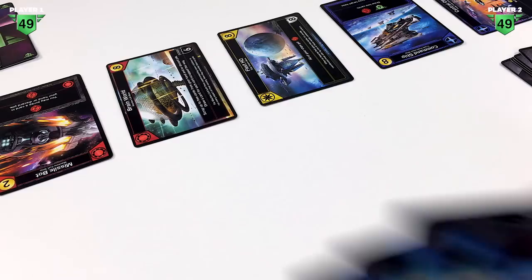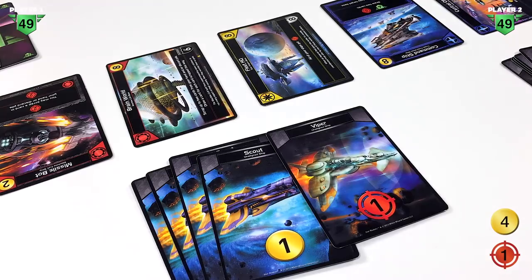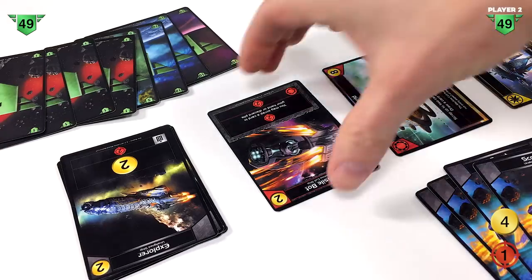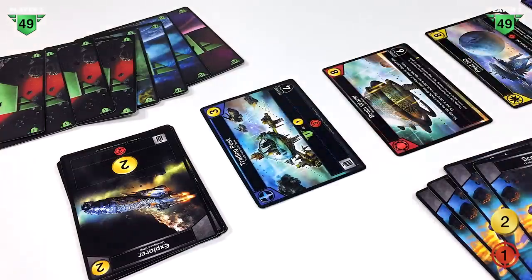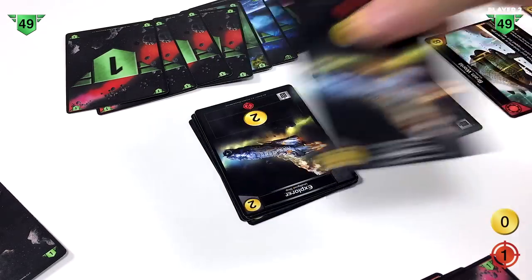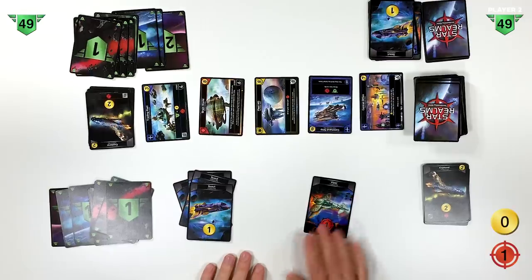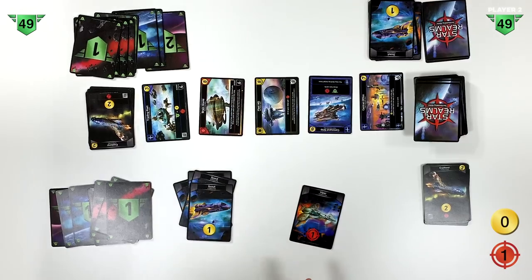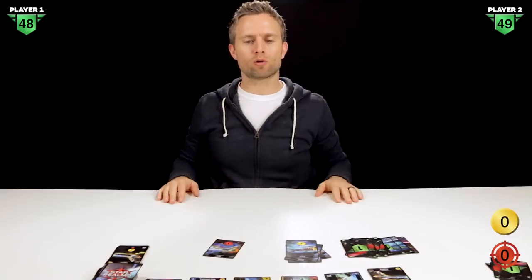Player two has one viper and four scouts, so we have four in our trade. We pick up a missile bot and replace that card. We still have two to spend, so we pick up another explorer, using up all our trade pool. Then we have the viper with one combat, so we use it to attack player one, further reducing them by one authority point. That ends player two's turn.